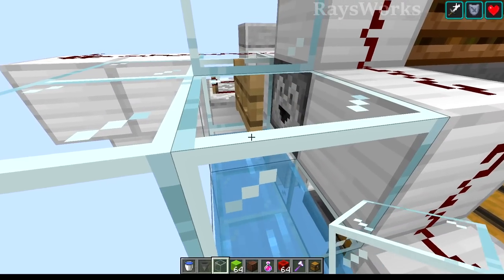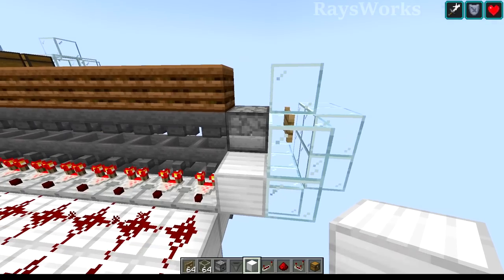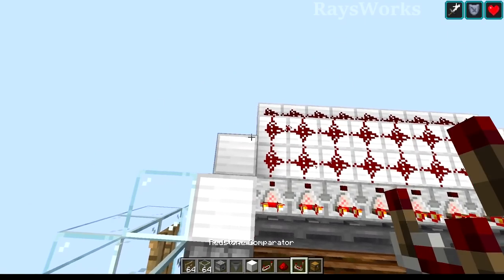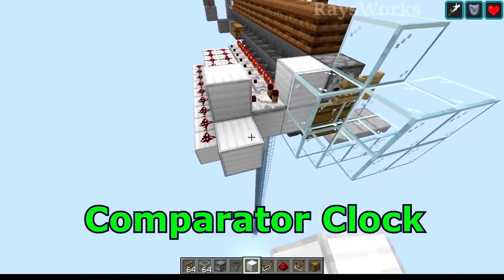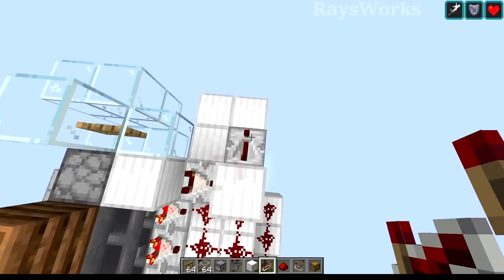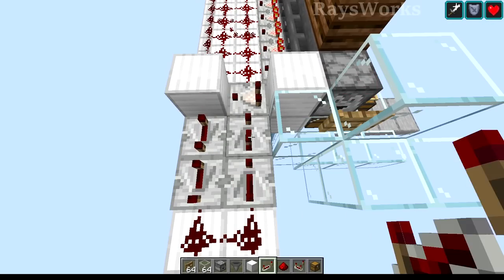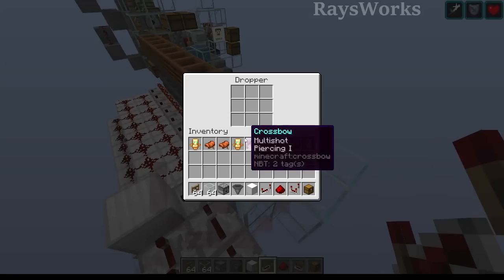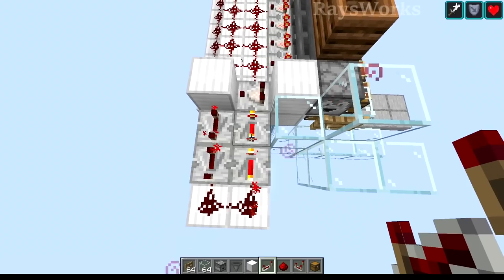We'll place blocks on all sides of this gate so the items don't fly about. Now we'll need to put in a system that automatically detects if there's items inside the dropper and lets the items out. We're going to place down a block and read the contents of this dropper with a comparator, placed into a block. Now we're going to make a comparator clock — a bunch of delay that pulls the signal, taking it around and bringing it back pointing directly into the comparator. Make sure to turn this comparator to subtraction mode, otherwise it won't work. Notice when we have some items inside the dropper, it reads it and the signal slowly goes around then resets the clock.